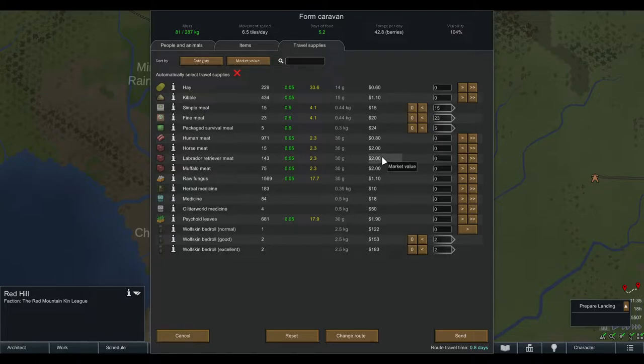I always take all packaged survival meals no matter how many I have — if I have 200, I take 200. You can never have too much food in a caravan. Things happen, it might get stuck. I would never start a caravan with just the amount of food the game recommends, because I have run out of food quite a few times and there's nothing more depressing than watching your pawns slowly starve to death.